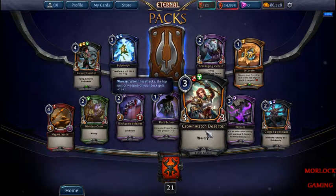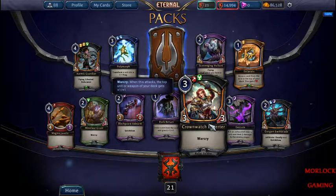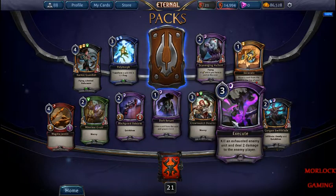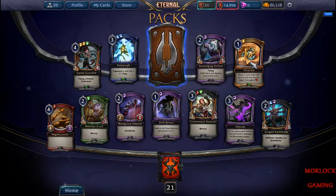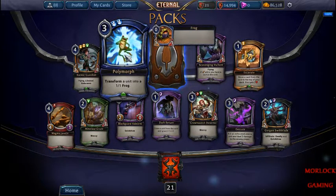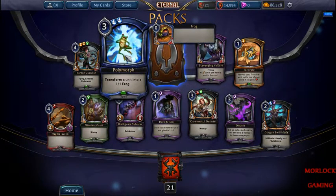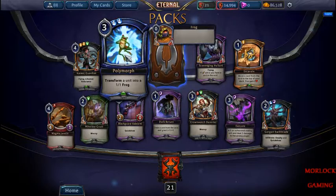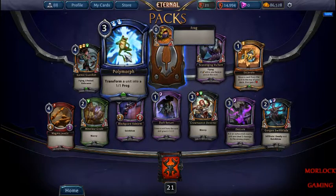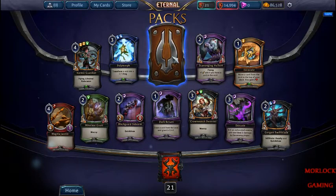This guy's pretty good — 3/3, not many people play him but I do, and they have to kill it right away. Polymorph — transform a unit into a frog. There's actually an achievement to transform a certain number of creatures into frogs, I thought it was pretty funny. Not very good though.